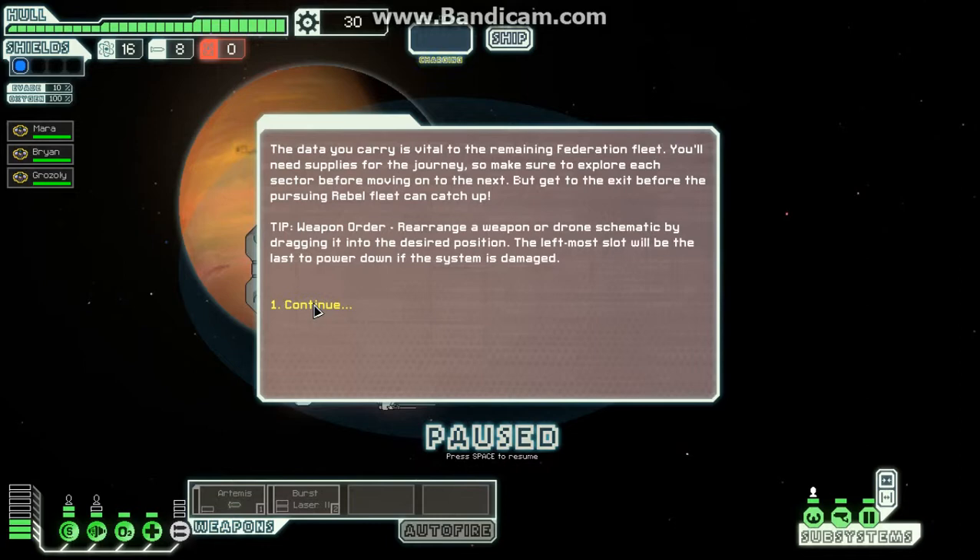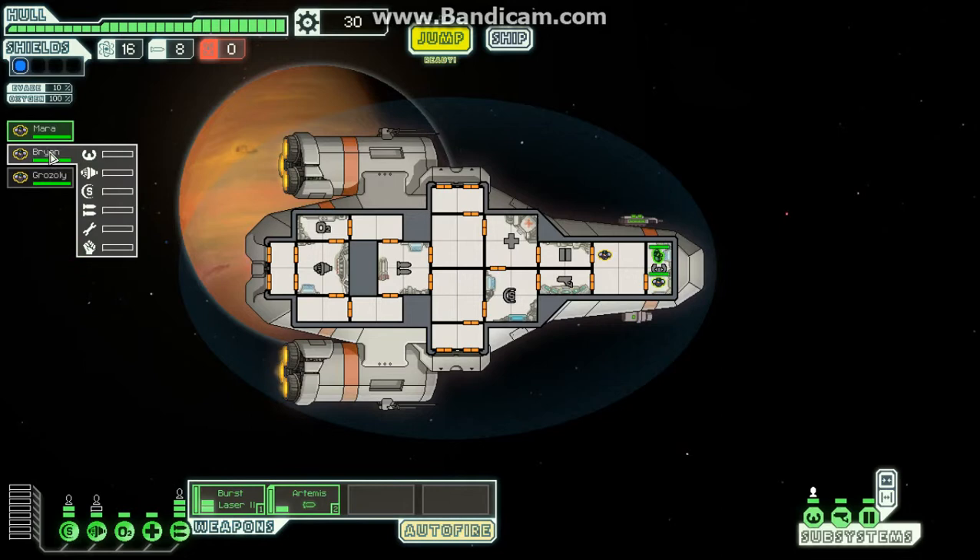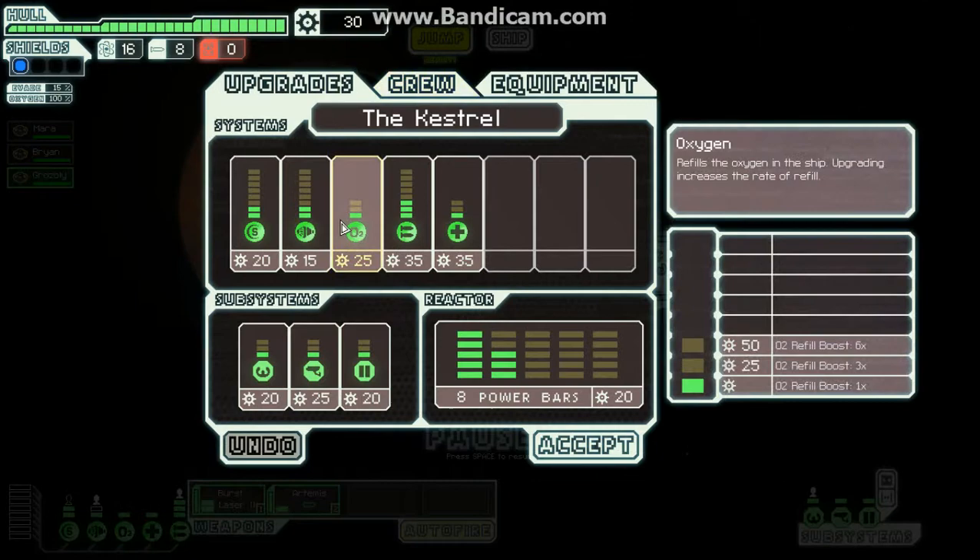So this is our ship. These are our systems: shields, engines, oxygen, medbay, weapons — which we'll turn on now. We've got our faster than light fuel, missiles, and drone parts. That's our hull up there, our shields, our evasion percentage, oxygen levels, and our crew: Captain Brian, Mara on engines, and Grozzly — Grozzly, you'll get on the guns. That's our scrap total, our resources if you will, so we can upgrade things or buy things from the store.